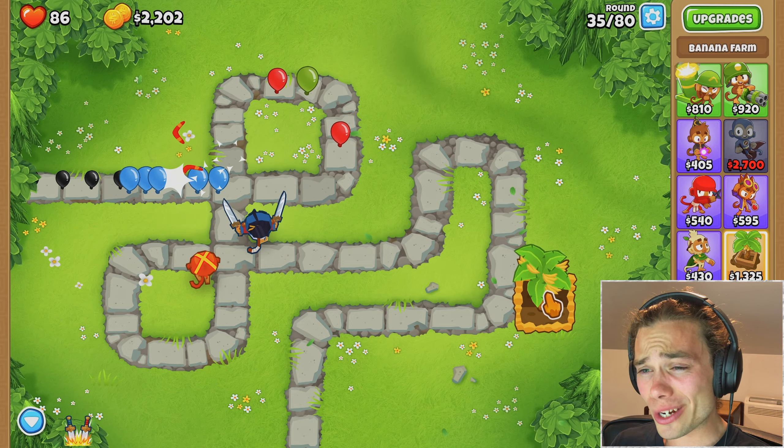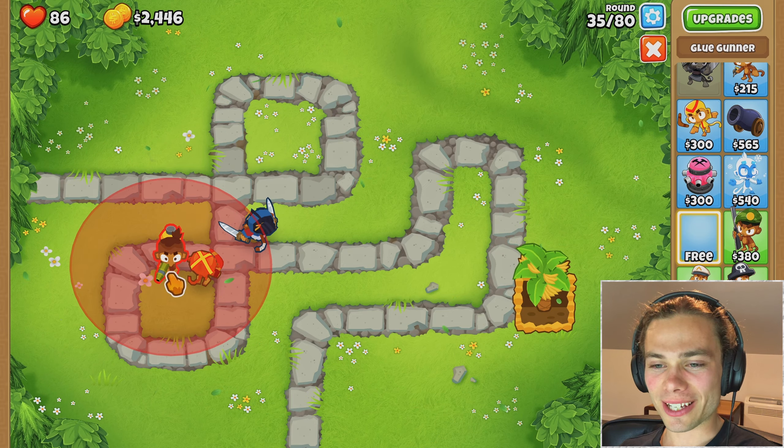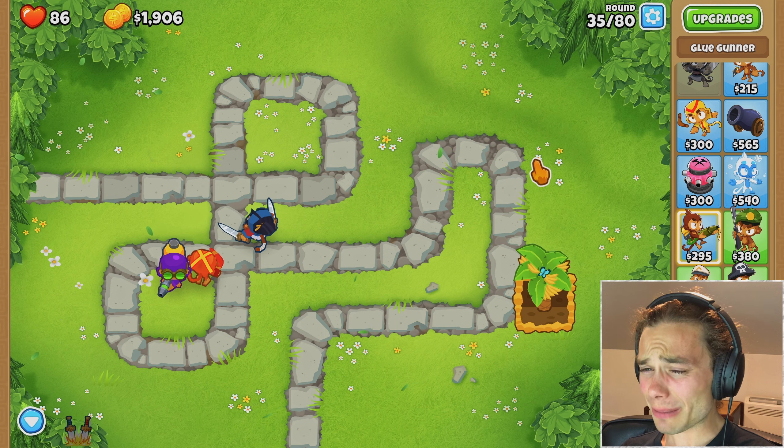I don't know if I'll get a second banana farm before round 40 or if I just have to prioritize other things. I think it's going to be the latter. I still haven't gotten my glue gunner so I might as well use what's free to me — glue soak, corrosive glue, strong, because I think that's the best.